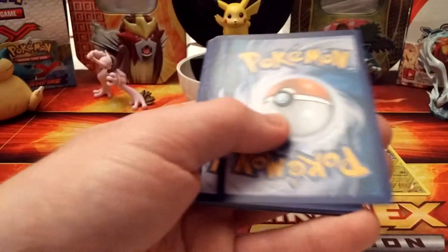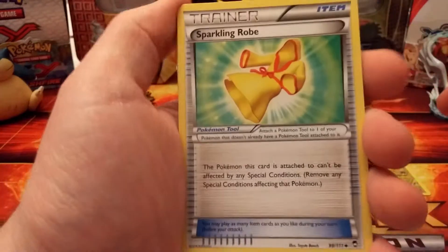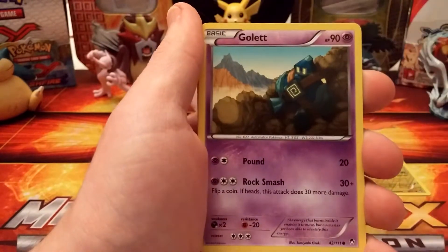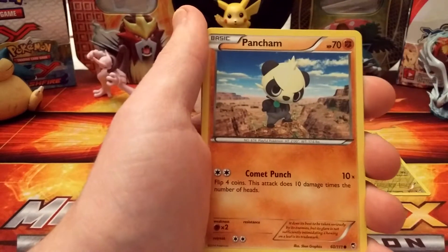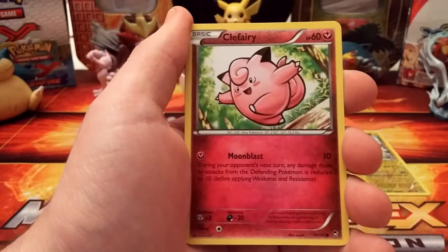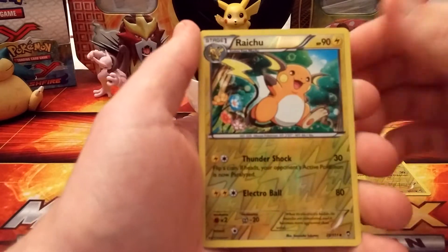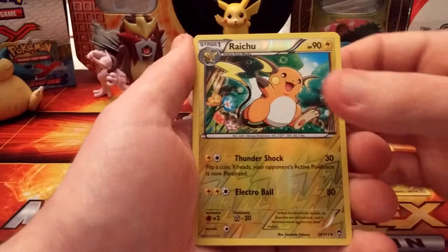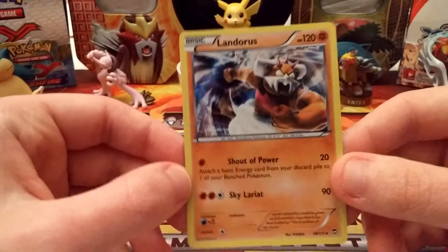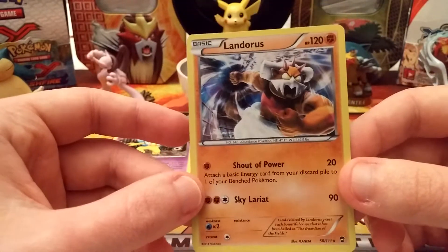I opened that one like a champ. Second pack here begins with a Sparkling Robe, Machoke, Hypmonlee, Cubchoo. That's probably one of my least favorite Pokemon — Cubchoo. I like Cubchoo, I just want to give him a tissue and then use a fire attack on him. The reverse holo is a Raichu, which could honestly be a rare. I like Raichu, and the rare is a duplicate holo — it is a Landerous.